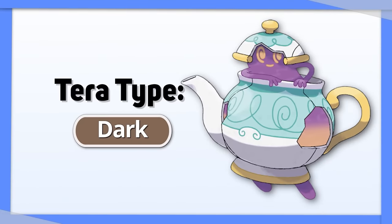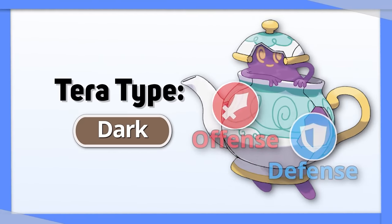Polteageist: Tera Dark gives a good balance between offensive and defensive support.